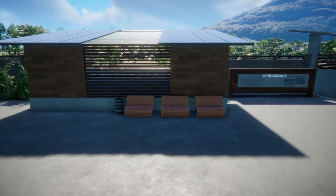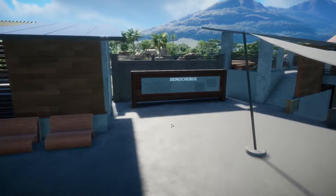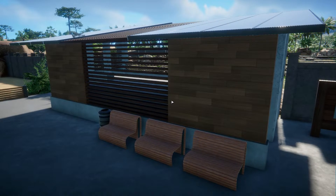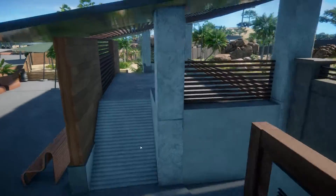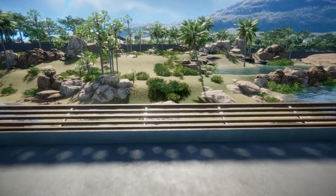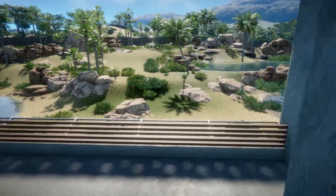A lot of my buildings in this desert mini park have open-air walls or mesh in a lot of places — that's because it would be really hot, so we're trying to keep a lot of airflow happening. When I first built these viewing areas I didn't use any reference for how big the people were, so they're a bit smaller than I would like. I ended up duplicating it and making two; it was originally just going to be one.